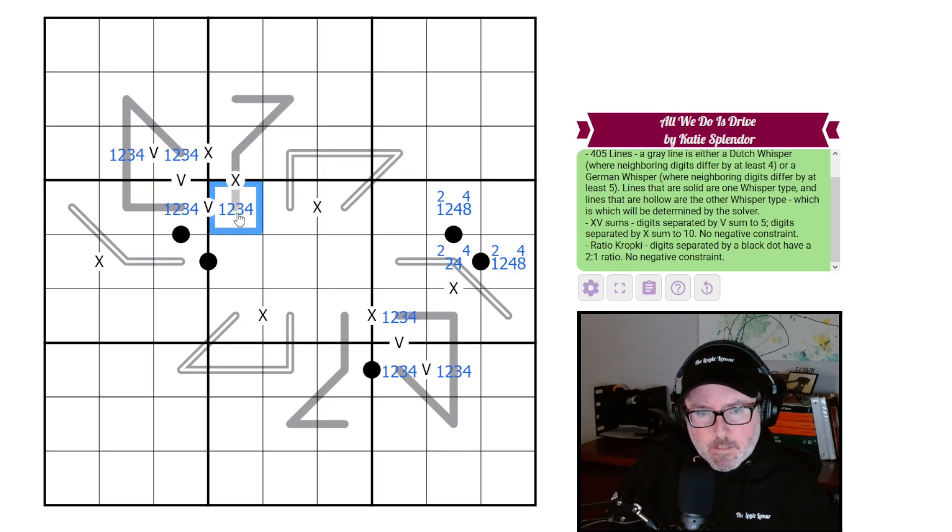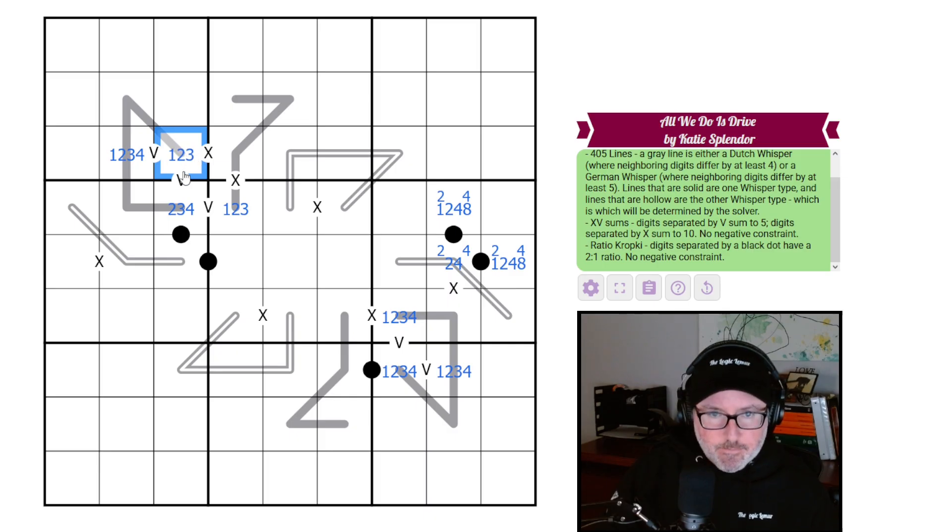This cell can never be a four, because no matter whether this is a German or Dutch whisper, if this is a four the next is a six — they only differ by two. So if that's not a four, this can't be a one, and that cell can't be a four either, which means its neighbor can't be a one.